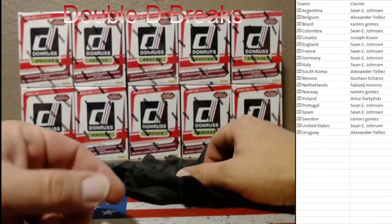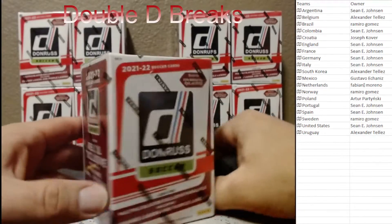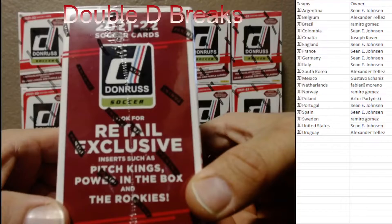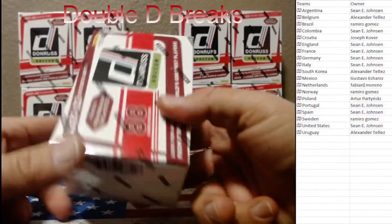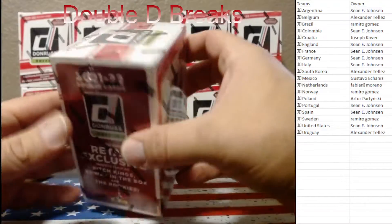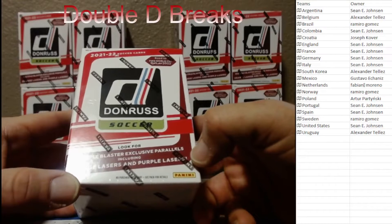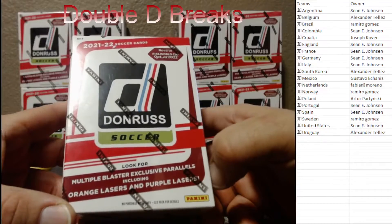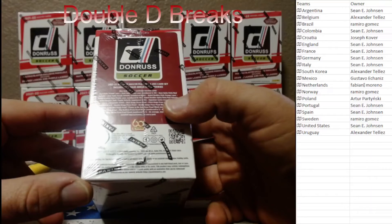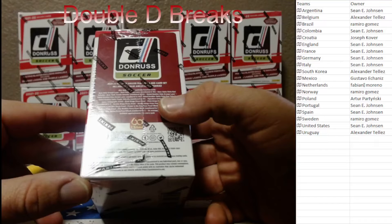All right, let's do a rundown. What we got going on today is a 2021-22 Road to Qatar FIFA World Cup 10 blaster box break. We're looking for one-of-one Pitch Kings Power in the Box and rookies - these are retail exclusives. There are also multiple blaster parallel exclusives including orange lasers and purple lasers. Orange lasers are not numbered, purple lasers are numbered to 99. There are also velocities and optic hollows.